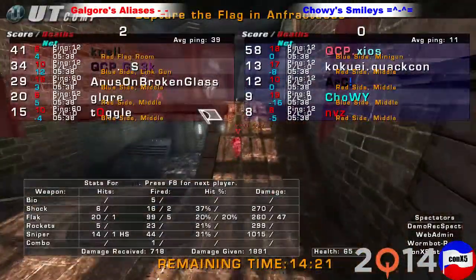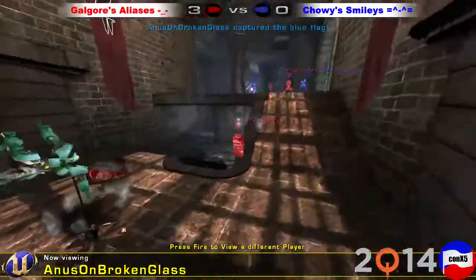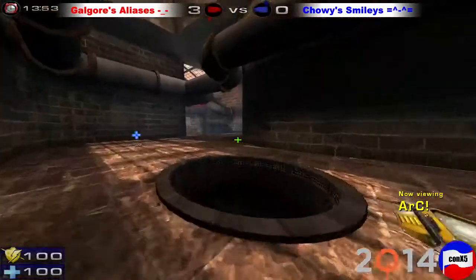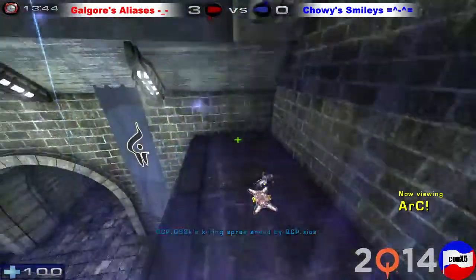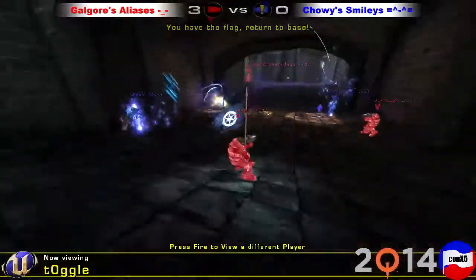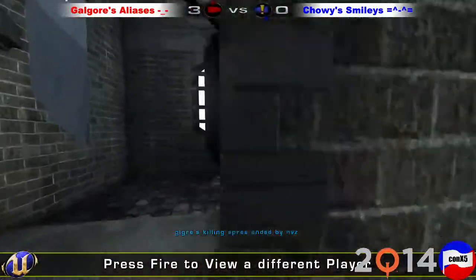Red taking a 2-0 lead, just about a quarter of the way into the game. You see the flag differential, but those numbers don't necessarily mean that much. Failsauce pushing up, going to take that lift and get right back into his base. There you go — another cap by red. Blue needs to find a way to really stop the bleeding here and slow this down. Arc taking the 100 armor — that's a good start. Red team, on the other hand, has been getting the flag moving non-stop and has already pulled it across three times.